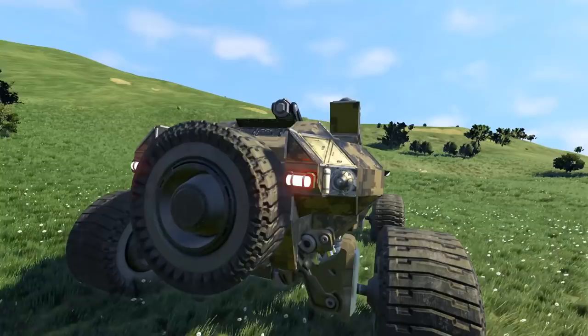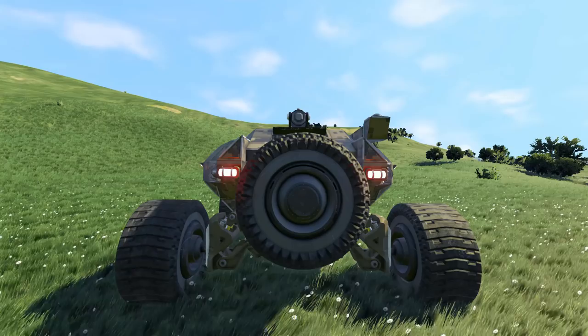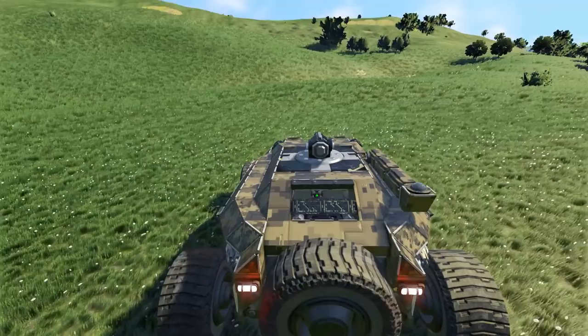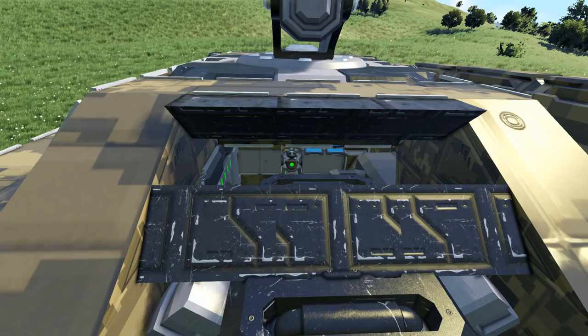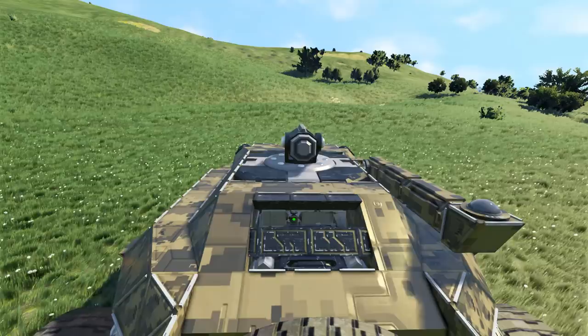Moving along to the back we can see the two thrusters — atmospheric thrusters to boost us along in case we need that extra burst of speed, for instance if we're trying to outrun one of those pesky wolves. We've got two lights there which are brake lights, and a spare tyre on the back. Taking a look on the top there we can just see, through a sneaky little back window, into the interior where another player can go — that's one way of keeping it oxygenated in there and having a little sneaky view while sitting in it.